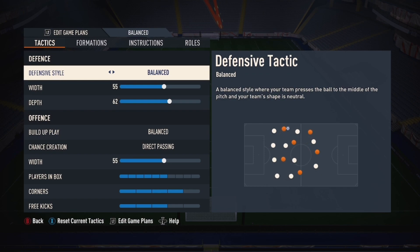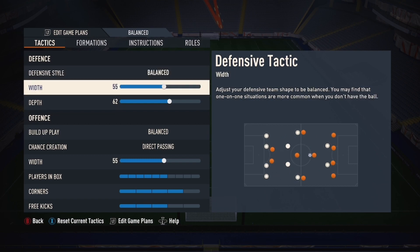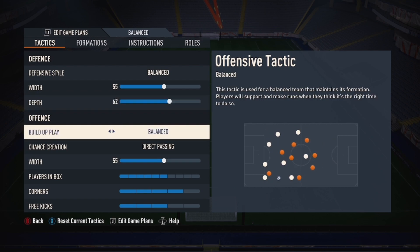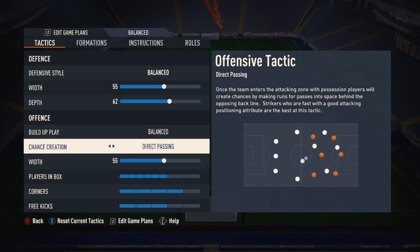Defensive style: it is balanced. This is the best way this FIFA. I know a lot of people will try to say pressure on heavy touch and all that — not for me. Width: I say 55. It can vary between 50 and 60, but 55 tends to be the sweet spot for me. Depth: people vary this — people go as high as 75 if you really want to push it. If you are chasing the game I suggest going up to that, but 62 is that little spot I enjoy.